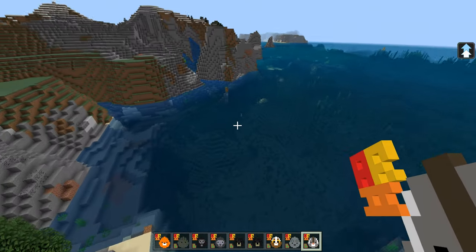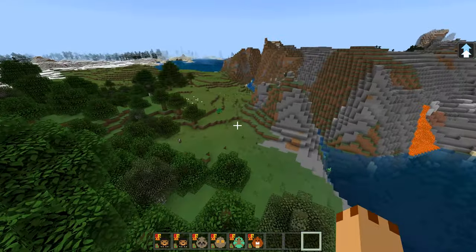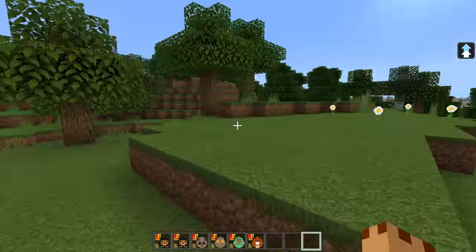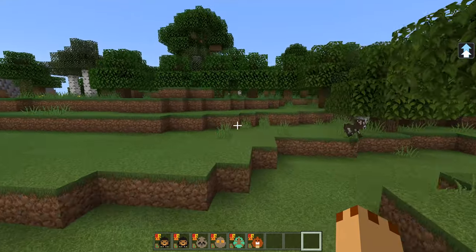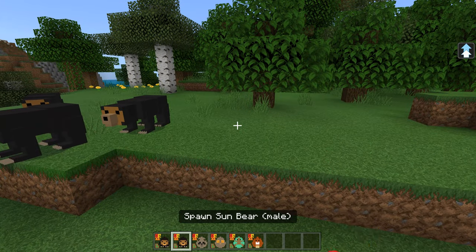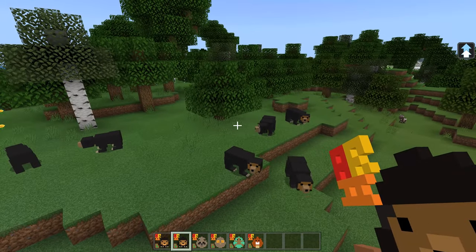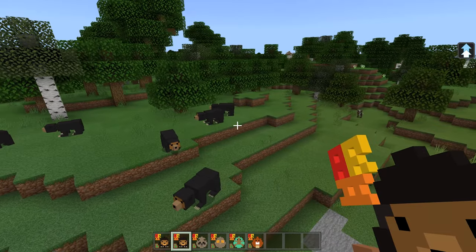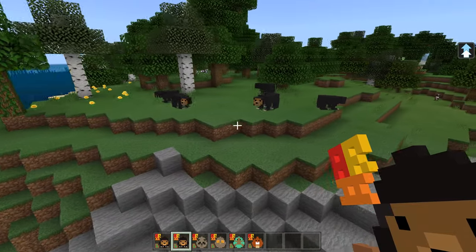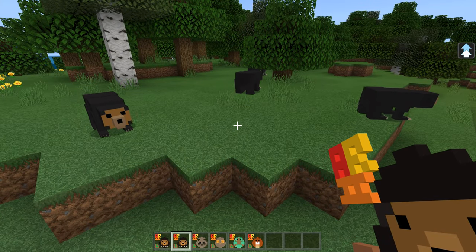We've gone through so many creatures and we're on to the last batch now. There's the peacock - they obviously all spawn in different areas so you can go search in Minecraft to find these creatures. This is the sun bear - the sun bear female. As I said, we got the moon bear, and this is the sun bear. So we've got reptiles, bears, macaques, monkeys, orangutans, and hundreds of different deer - it's really excellent. We've got loads of birds as well.